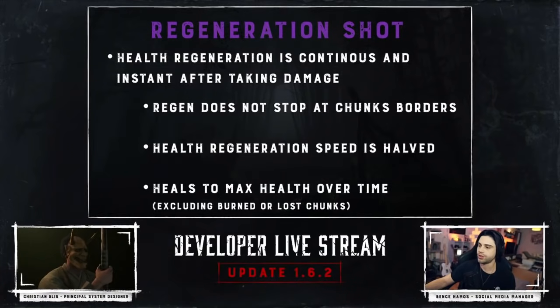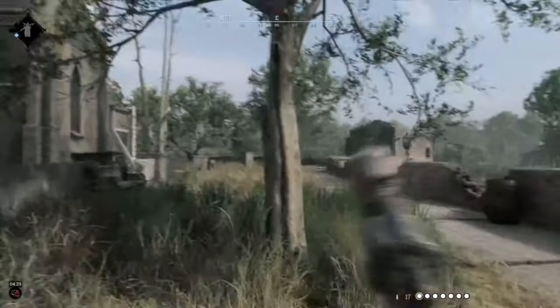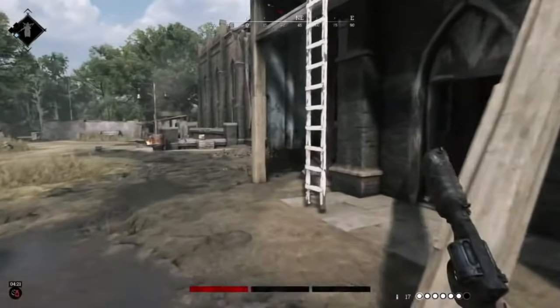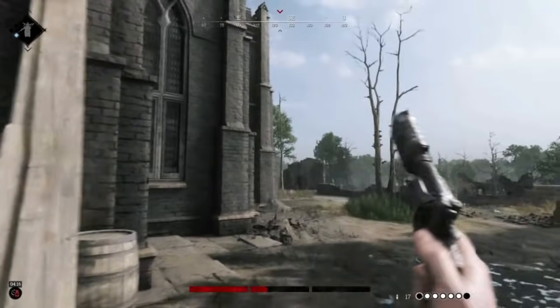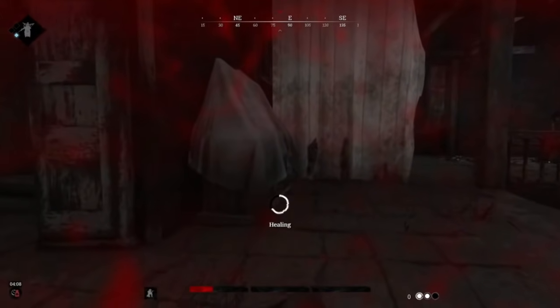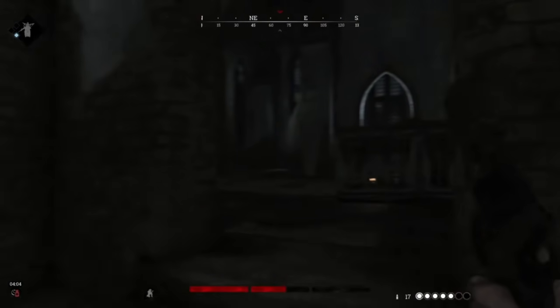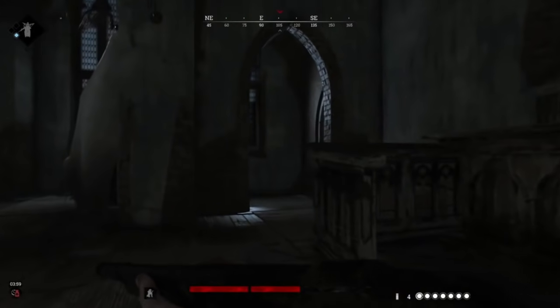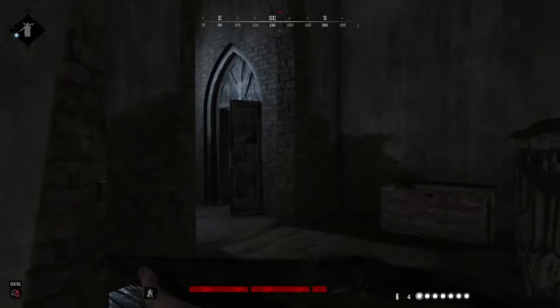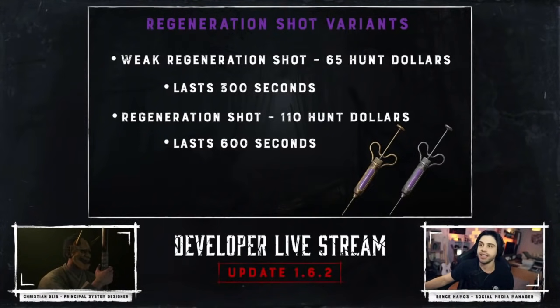This change is going to be rather controversial — they're adding a new consumable, the Health Regeneration Shot. It does exactly what the name suggests: it increases your health regeneration. It will not heal a burned-out health chunk. The dev said it is slower than your natural health regeneration at 2.5 health points per second instead of the usual 5, but it does not stop at chunked areas, so you can heal all the way to full. There are two versions: a weak 5-minute version and a full 10-minute version, providing extra health regeneration that activates after you take damage.